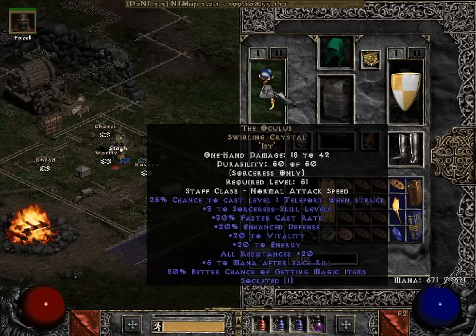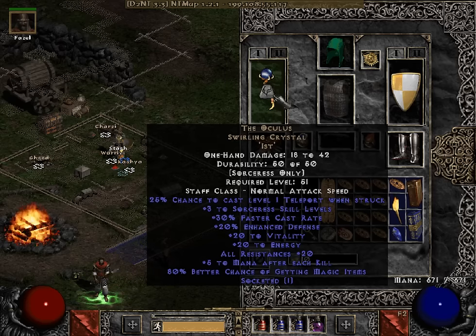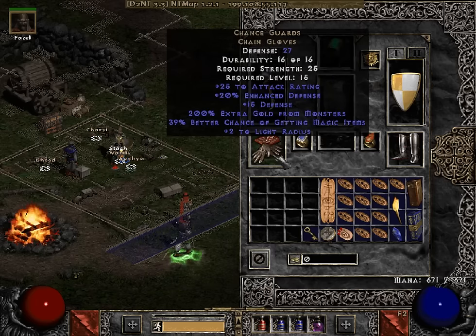She has an Istad Oculus, which is pretty standard fare for a Sorceress who's doing Magic Finding. This is a very good weapon for a bot especially, because the random teleport that occasionally happens really doesn't affect the bot negatively in any way that I can see. So it's a very good weapon overall.